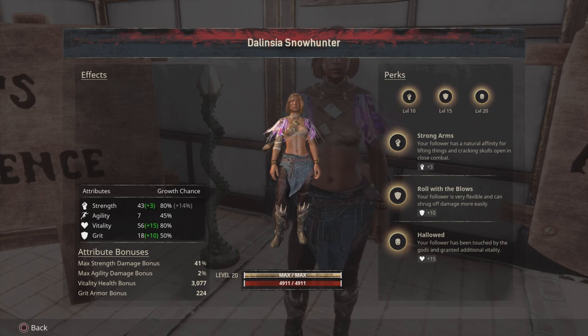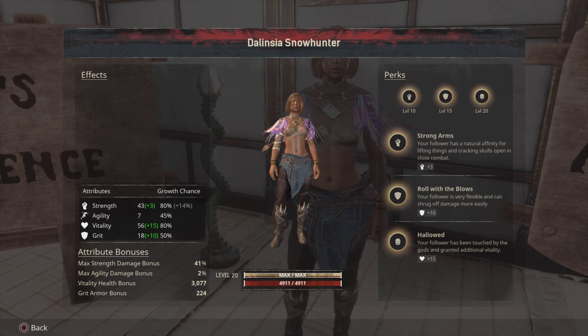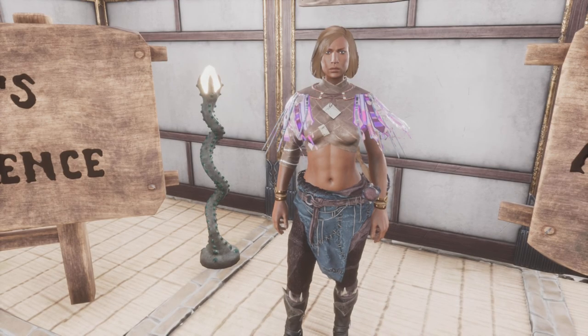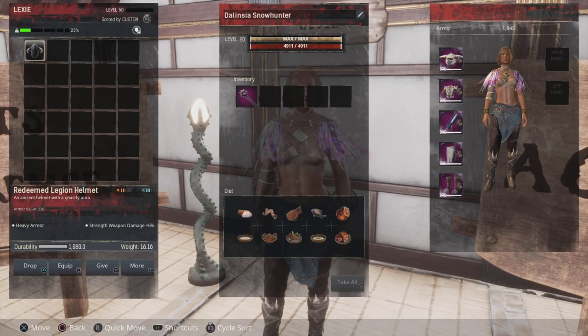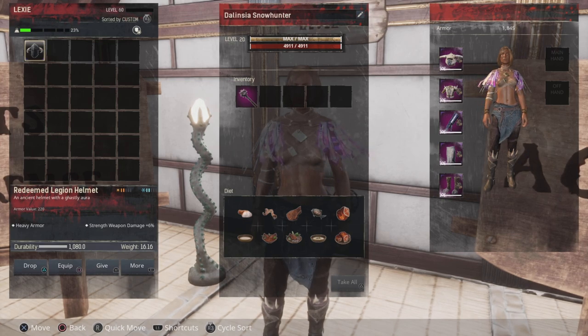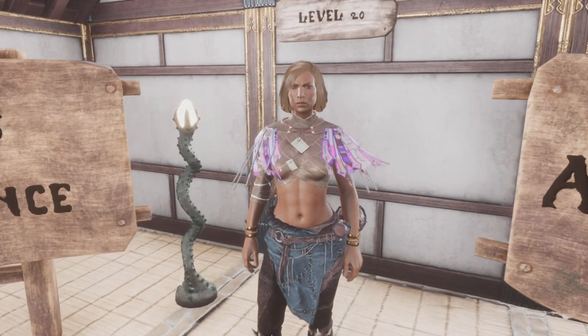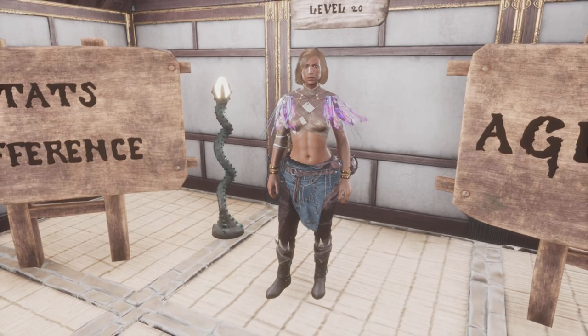If you place a piece of Salted Pork in her inventory and click on it to make her eat it, that will give her 15 percent on top of that 41. Then you can go one step further and give her either the Grey Lotus Potion or the Black Lotus Potion — that gives her another 15 percent. So that's 30 percent damage bonus on top of the 41, taking her up to 71 percent strength damage bonus. Bear in mind these numbers could change with the new update, and her health will likely be a little lower. If you want even more damage you could put the Redeemed Legion helmet on her to boost her strength further — she'll lose the small health bonus from the Voidforge head but she'll do more damage.